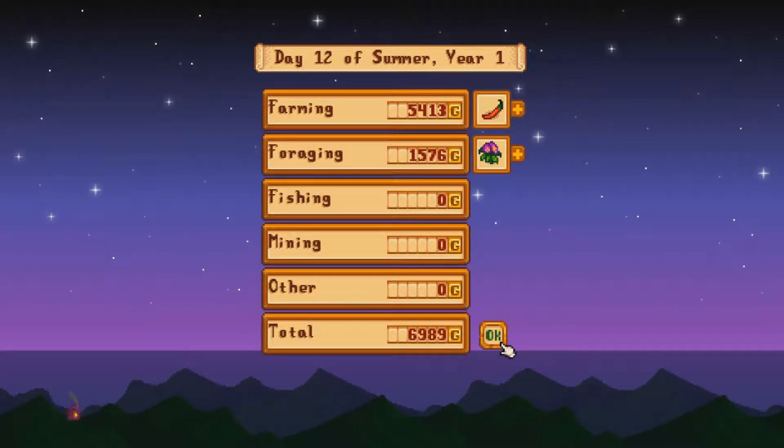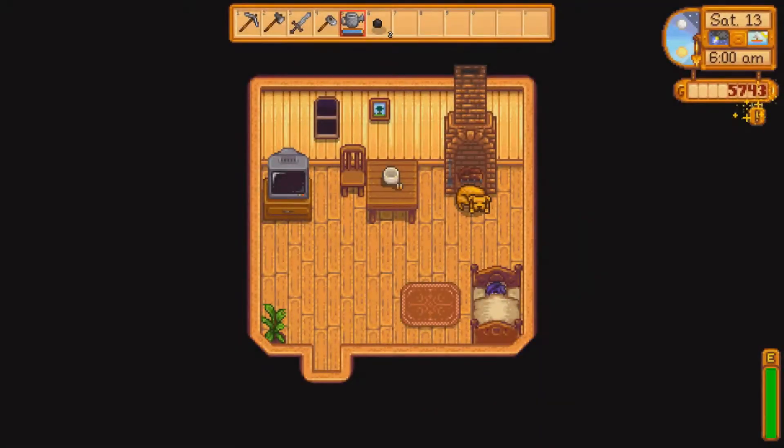Seven thousand gold — holy cow, amazing! I'm going to go grab the coop and get a couple of chickens going. It's raining which is great. Next episode I should have the chickens fully going and then move on to a ton of farming — melons — for more money to get the barn by the end of summer. Hopefully you're enjoying this series getting ready for multiplayer Stardew Valley. Hit that like button, leave a comment if you want to see something different. Good luck and have fun!